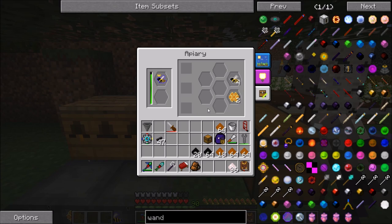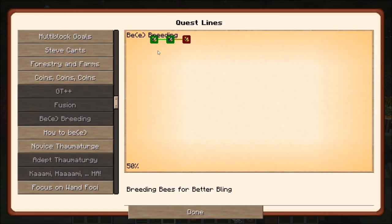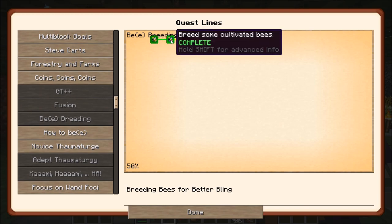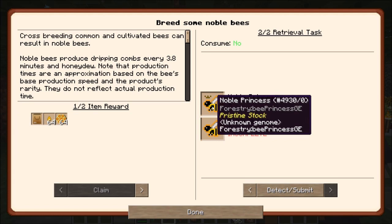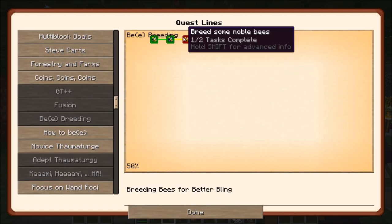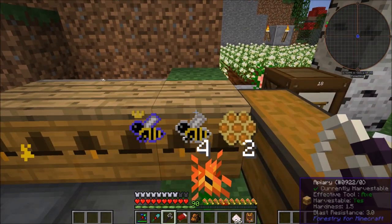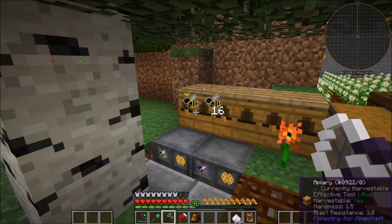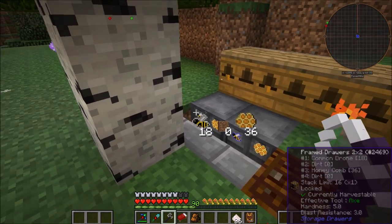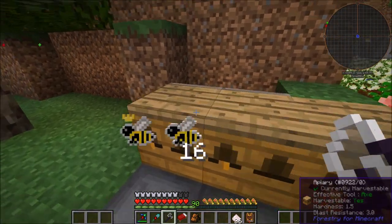However, I was able to progress quite a bit with the bee breeding. I'm currently breeding up noble bees. I already have the cultivated common and now come the noble ones, or maybe the diligent ones — I think it's an equal chance. But the quest book for whatever reason wants the noble ones. I probably going to get both but currently they are really tough to get. I have two automated setups — one for the common bees and one for cultivated bees. Both produce extra drones as well as some honey.